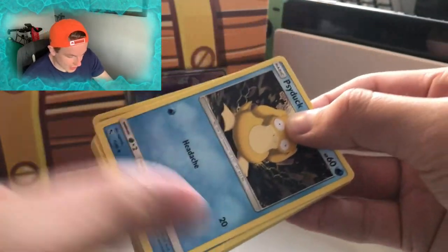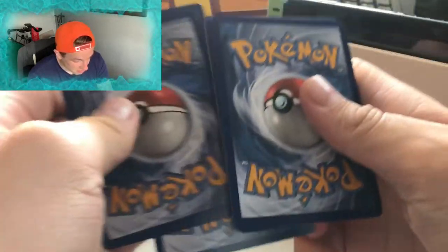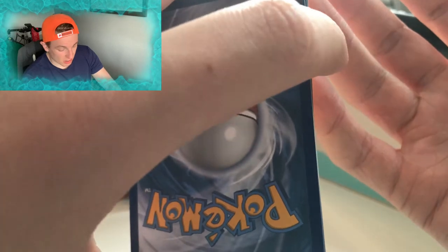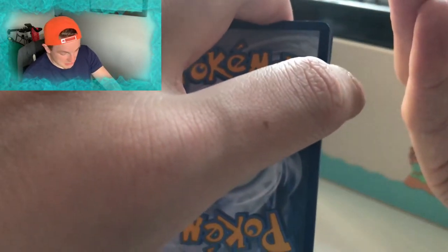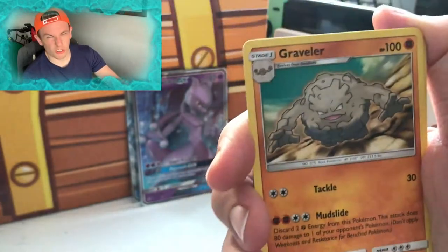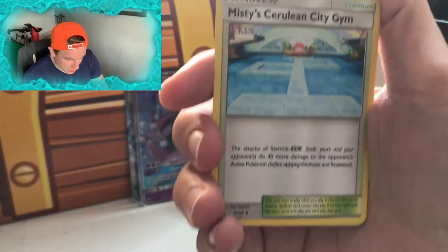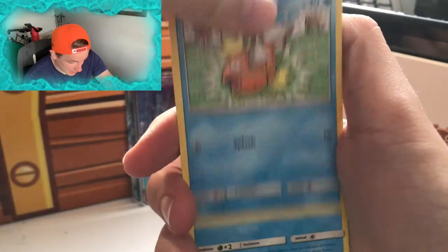The main card in this set is obviously the Charizard GX — I'm sure we all know that. But for me personally, I want a Shiny Greninja because Greninja is my favourite Pokemon. I would also like the Shiny Lycanroc — just because I think he looks pretty cool, that blue wolf look. I would also love to pull a Rainbow rare Legendary Birds, or just a regular Tag Team Birds. I've not got a single Birds card and I just think they look really cool.